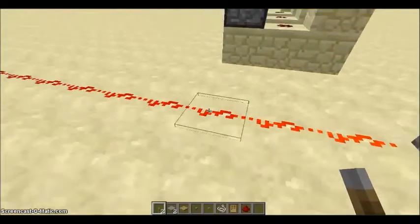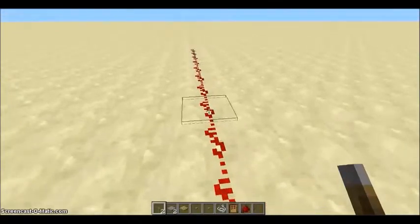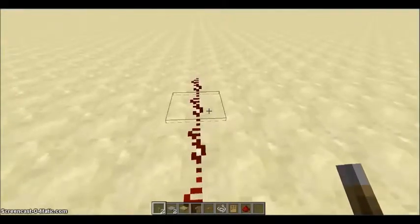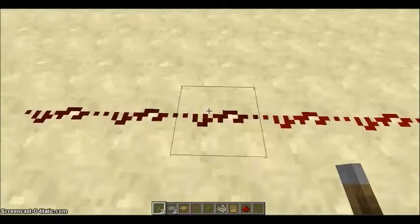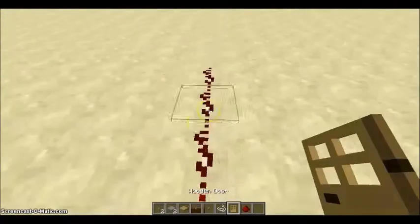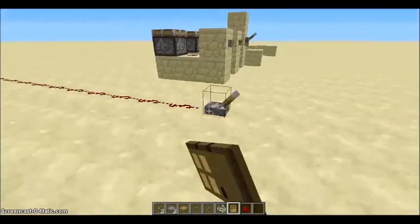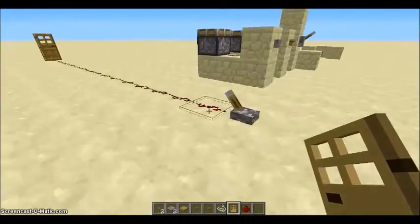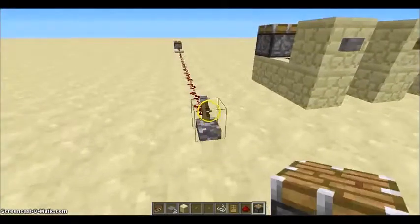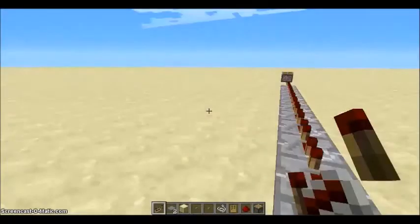Here's the basic redstone wire. It goes 15 blocks and then cuts off. As you see, it gets slightly brighter and brighter, and then it just goes black — like if you were to place redstone without any power. So if I were to place something like a door right after it goes black, it won't be triggered. A way to solve this is the redstone repeater — I've put one up where it cuts off, and then I can power more than 15 blocks.